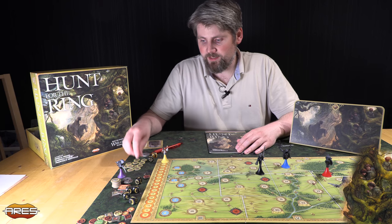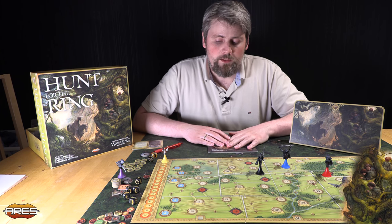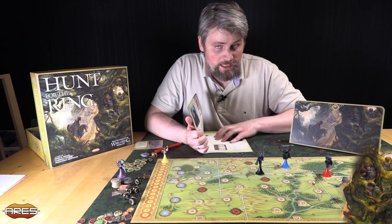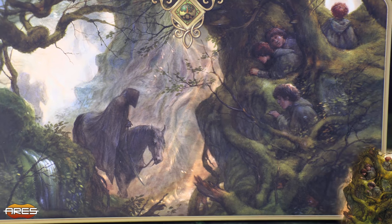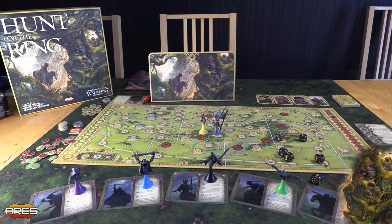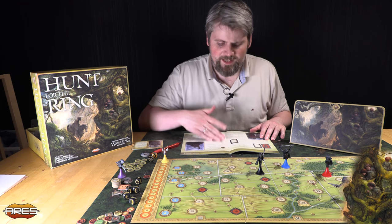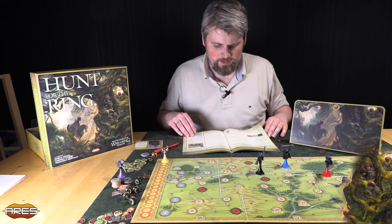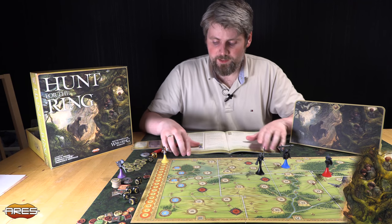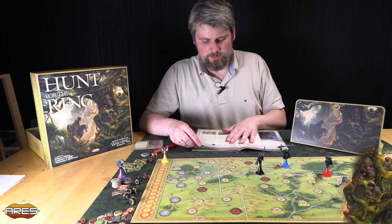Hvert eksempel har mye tekst, og mye av reglene refererer til eksempler og motsatt. Bare oppsettet er to sider av heftet, med så mye tekst. En hel side går til oppsettet, som sier «plukk opp en brikke og legg den på det feltet der». Åh, det er så mye ord! Og første gang jeg leste det, er det ganske greit. Det er ikke dårlig skrevet. Og så begynner du å spille, og så begynner du å slå opp, og da var det ikke greit. Det er så mye tekst å se gjennom, og informasjon som er nesten dobbelt skrevet på litt annen måte.